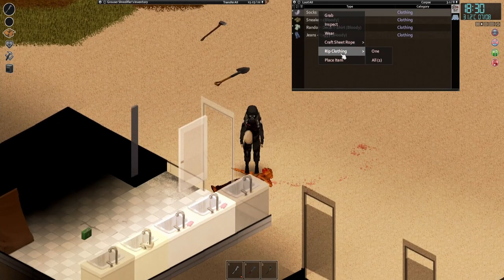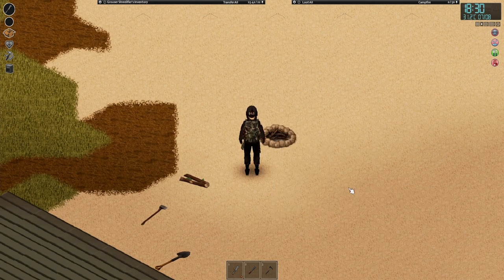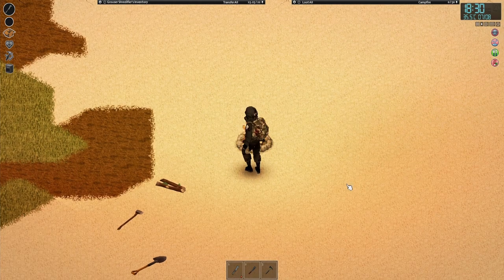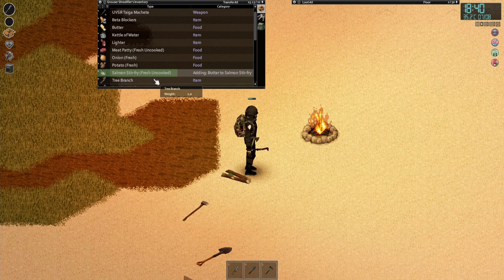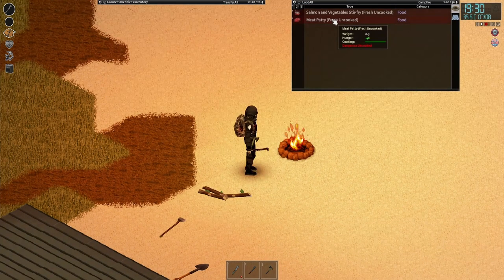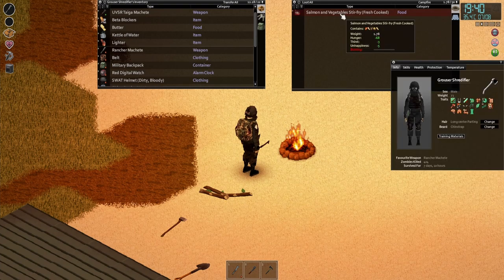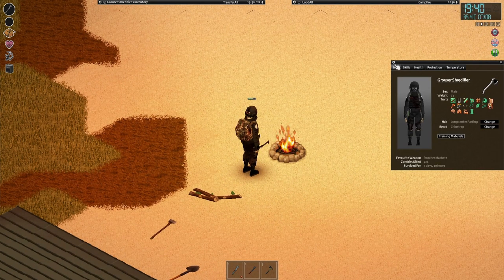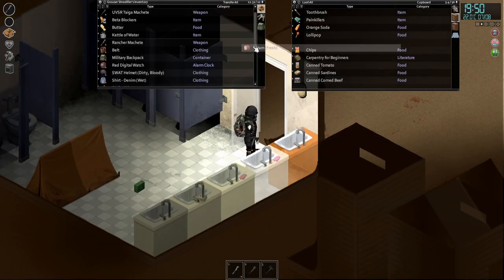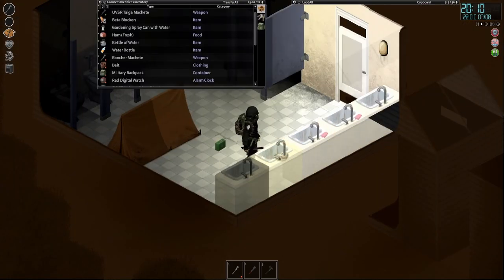Maybe I can light a fire with... can I use the socks? Yeah, I can — nice. There we go. Let's create a stir fry from the fish — add condiment, must be butter, vegetables. Can I just chuck this meat patty on the fire? Let's eat the meat patty. Grab the salmon and stir fry. Let's put out the fire. I'll take the ham and chips. Let's drink the orange soda and then I might fill it with water. Oh, I have a gardening spray can — I don't want to take that with me.